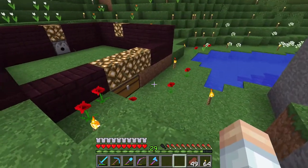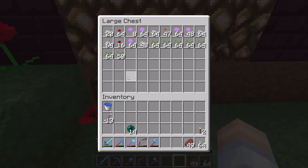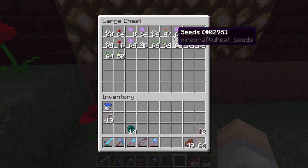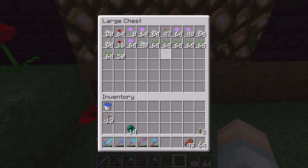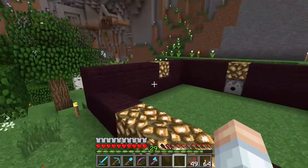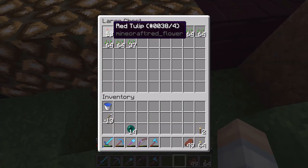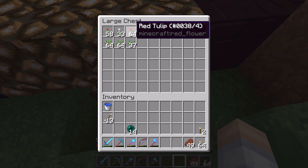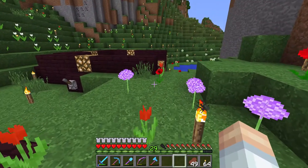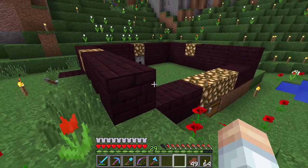Let's just take a look at the output chest that's right here at the front. You can see that we get azure bluet, poppies, allium, and red tulips out of this one. And if we go over to this one here, it's almost an exact replica of that one, just in a different spot. We get red tulips, white tulips, red tulips again, and orange tulips. Seeds also come out of both of them — if you really need that many seeds, feel free to grab them from there.